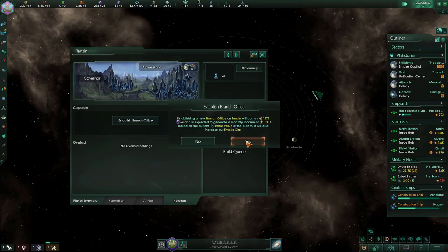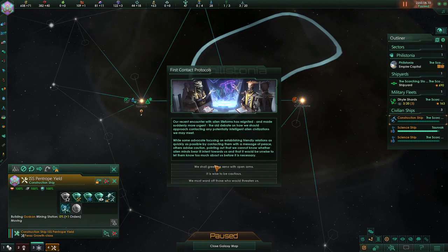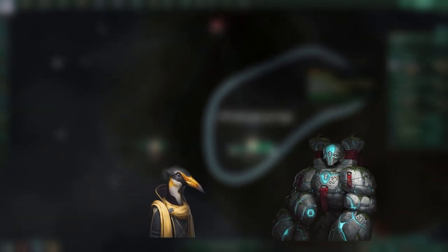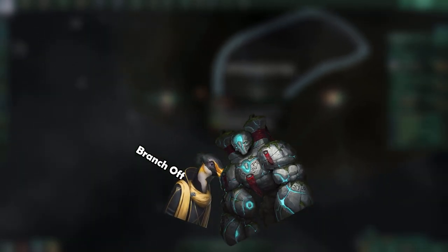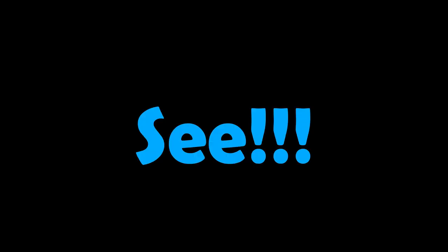The reason for this is so that we can focus on branch offices, which are the main way that you play Megacorps. The other aspect of opening branch offices means having good relationships with different empires we encounter, so the Philistones need to have open arms for all new life forms we run across. Of course, this is so that we can give them deceptive bear hugs and stab them in the back with branch offices to slowly siphon their resources. In all actuality, the branch offices help us a ton but also help the planet we're building them on. See? Humanitarian project.